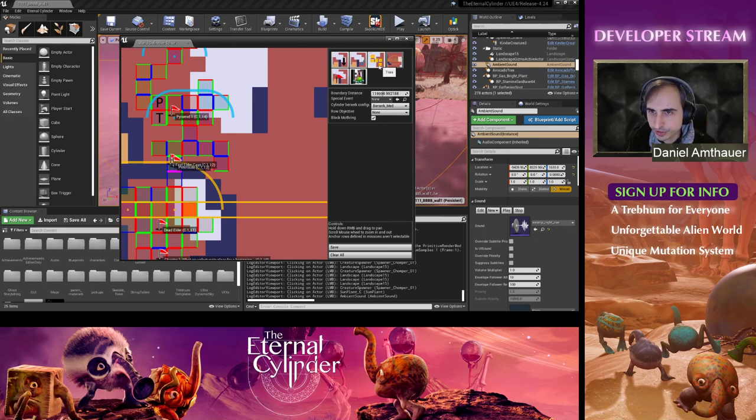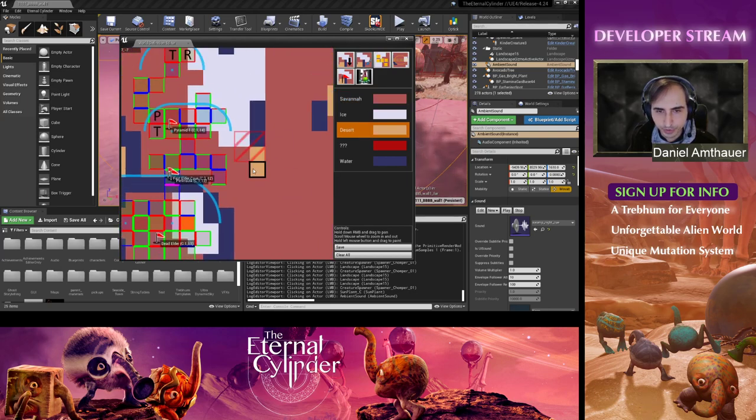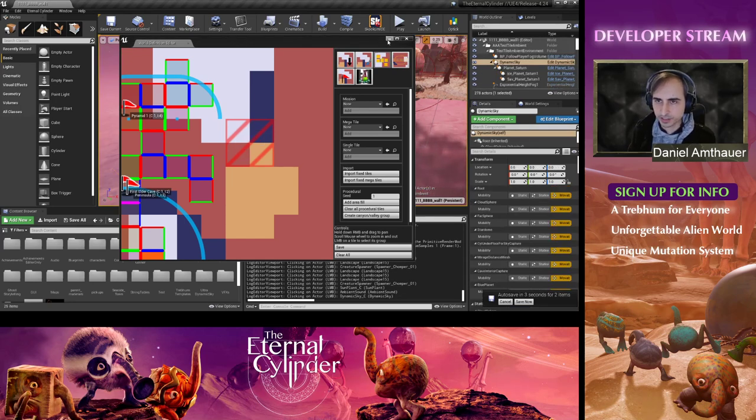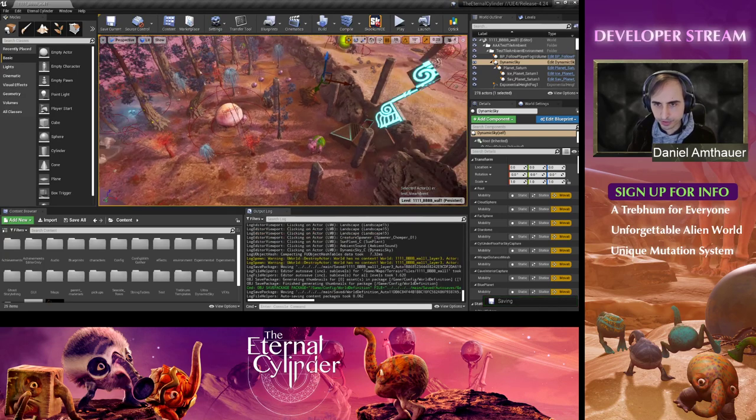I can also show other stuff, like we can just paint different biomes here — for instance, paint some desert there. That little red square that popped up is an indication that you made a mistake, because you can't have a tile with more than two different biomes on it — aside from water, which is an exception. That's done for performance reasons: we can only mix two different biomes on a single tile, because otherwise it would be really expensive to blend between several different biomes in just one tile.